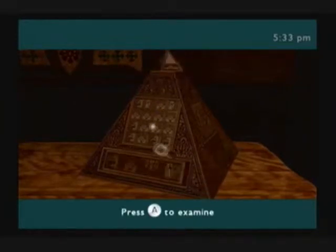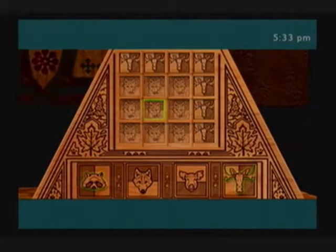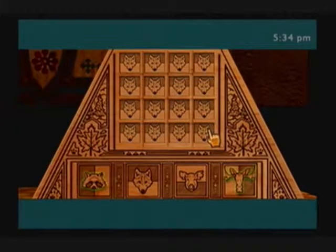Cool. So when you restart it, fortunately it saves your position. And now that you know that each move moves all the pieces around it — simple! Just move the four corners! Way to go! Now there's wolf, and last is Mr. Pig Pig.